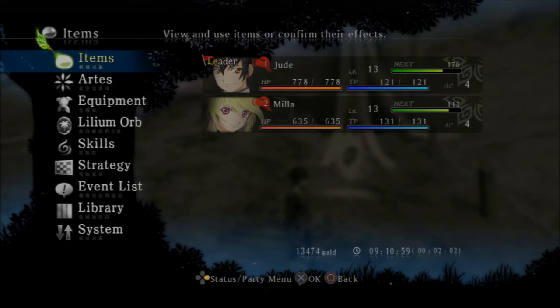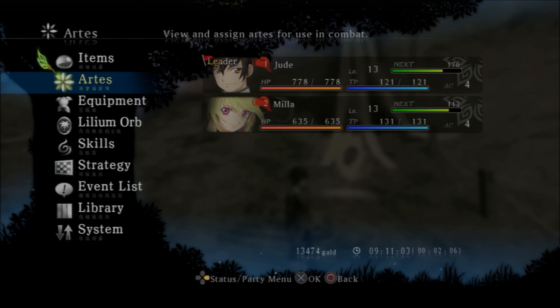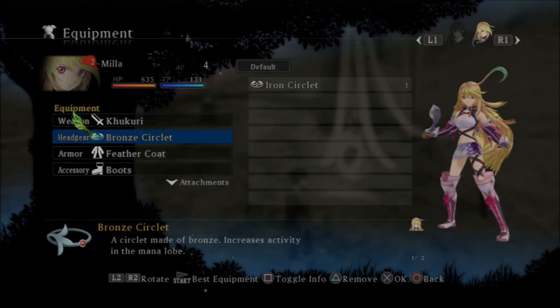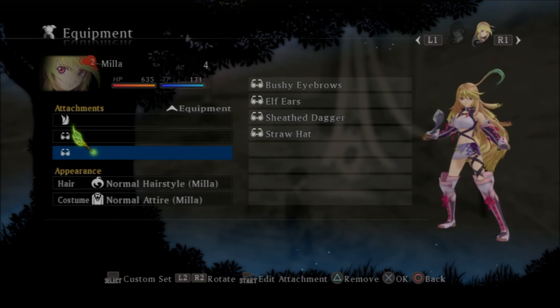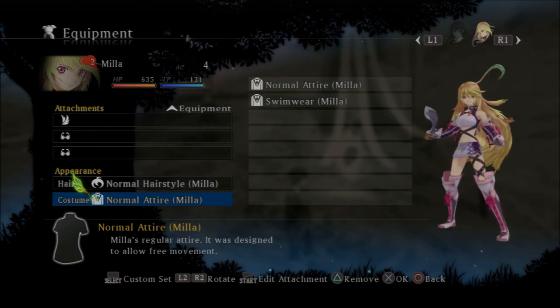Now it should be equipped. To actually put it on, you select equipment, then go to Mila's equipment. Scroll down past the weapons and whatnot, and you get to accessories. And then below that is appearance — as you can see, it's all the normal ones equipped at the moment.